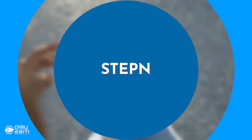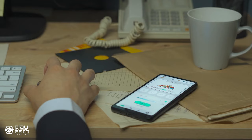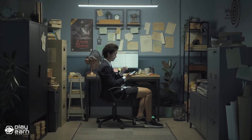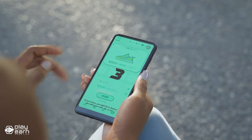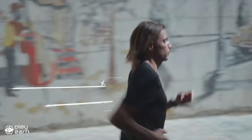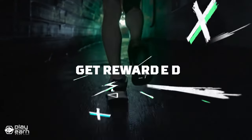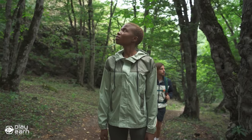The next game on our list is Stepin. Stepin is a move-to-earn sports fitness app being built on Solana, BNB, and Ethereum. The mobile app uses blockchain technology to create a virtual fitness environment where your own physical activity influences your progression in the game. You can earn two types of tokens: GMT and GST. GMT is the governance token while GST is an in-game token that you receive for your activity.